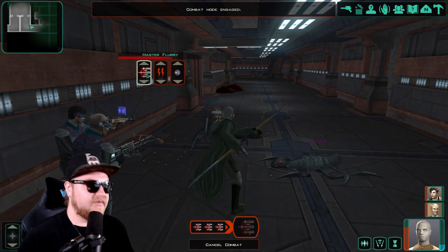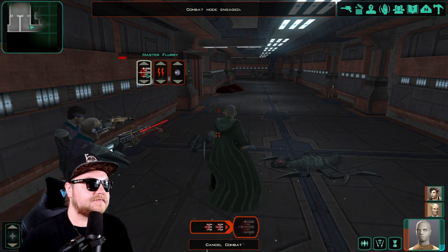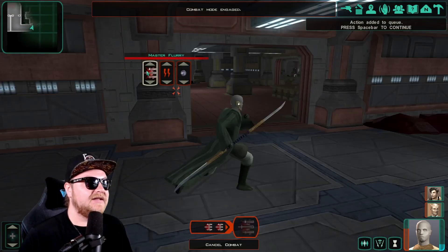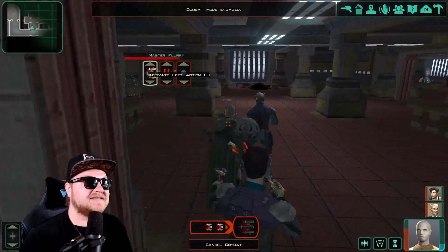Master Flurry seems to be working, although these are pretty low level opponents. These ruins do not disappoint so far. Wow, there's so many of them. Solid hits there — boom, boom, boom. Miss, miss, miss.